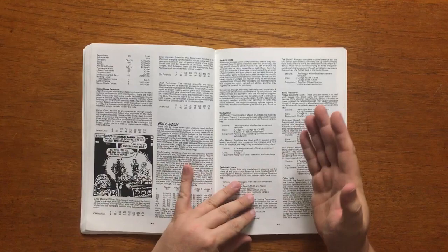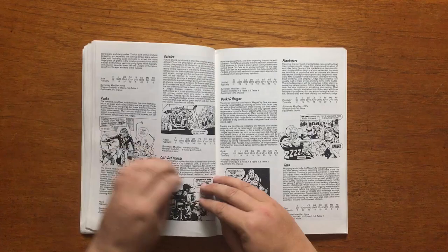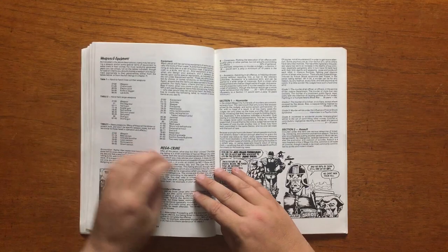It also gives guidelines on experience points and how to deal with them. It then goes on to give details on the Judge Hierarchy and the different types of specialist judges. Chapter 4, Perps and Crimes, gives details on how to generate NPCs and gives some typical canon examples like punks, futsies and troggies.